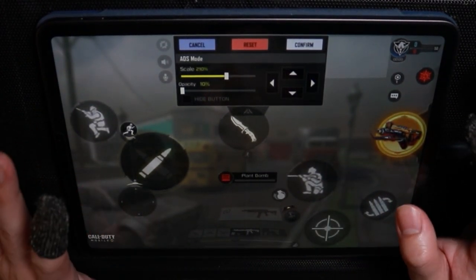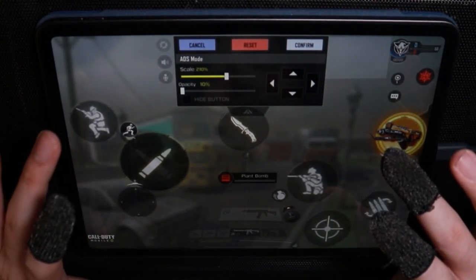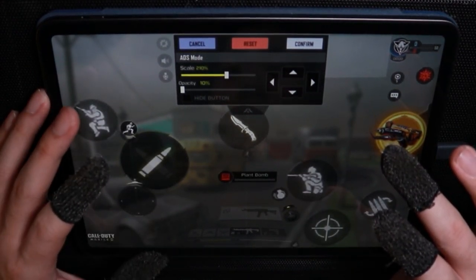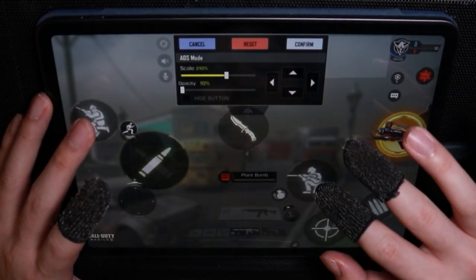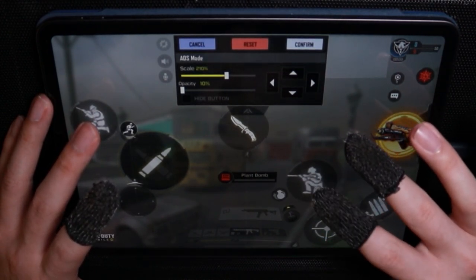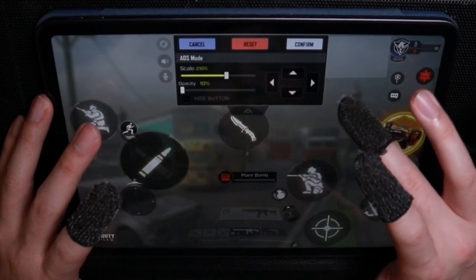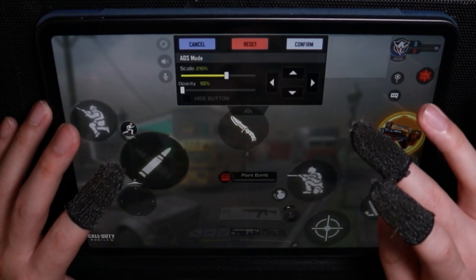I have the buttons pretty big because I do fat finger a lot and I really needed it that way so I don't miss. I have the jump button with my middle finger on the left, and my right corner finger is used to shoot. Movement is handled with my thumb — super easy, just left right. Then I have three or four fingers on the left side: the aim button, the slide/crouch button, and the gravity spikes with my ring finger.